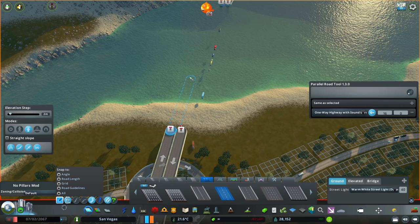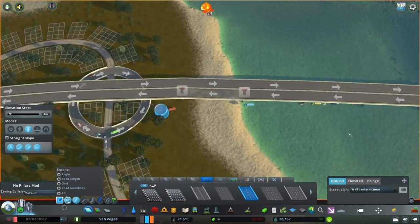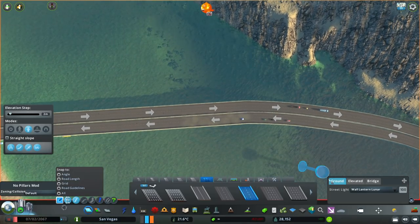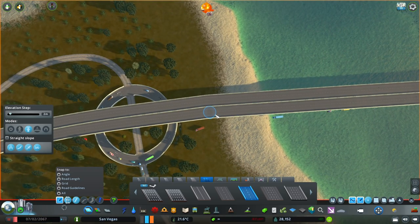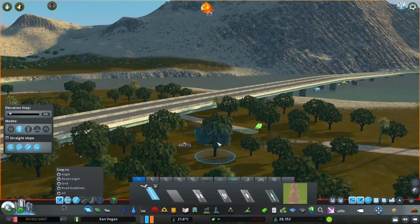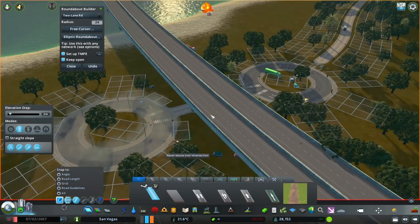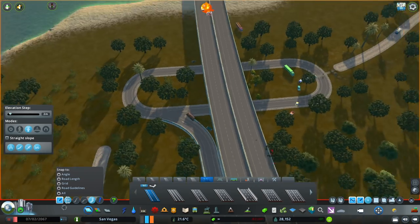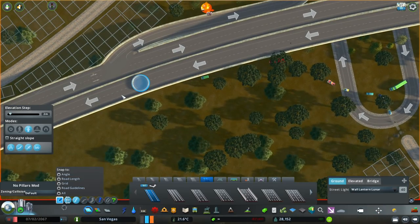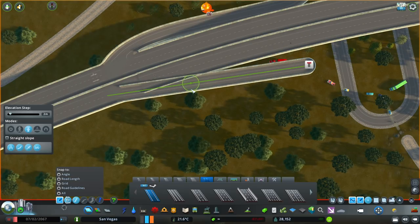Another good thing about having the elevated highway here: we have this little bay area — a good spot for jetties and docks. With the highway slightly elevated off sea level, it hypothetically allows smaller boats to pass underneath, which makes it look a bit more realistic. So this is just a very simple on-and-off highway interchange. I'm not sure if I'll leave it exactly like this — it's one of the main areas of the city — we'll have to wait and see how it develops.